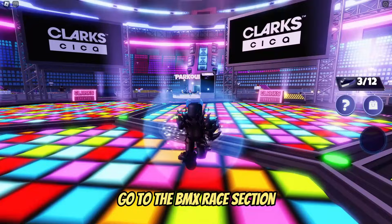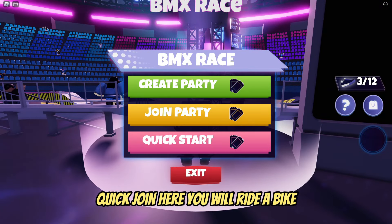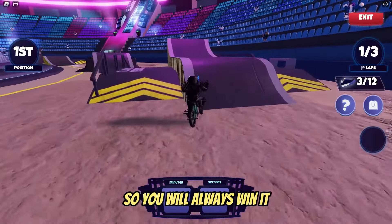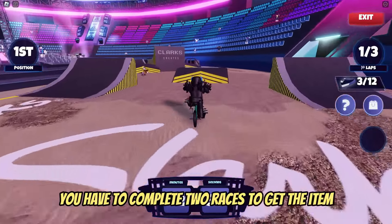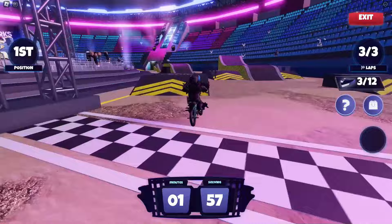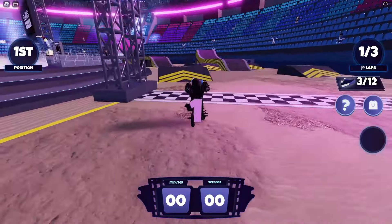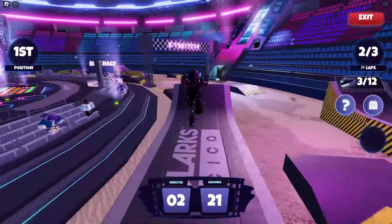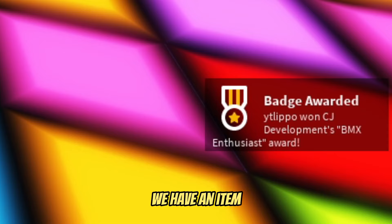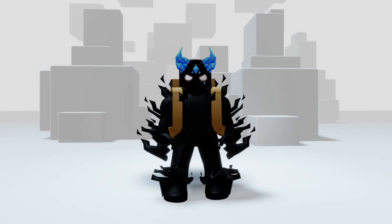For the last third item from this game, go to the BMX race section and click quick join. Here you will ride a bike — you will almost always play the race alone so you will always win. You have to complete two races to get the item. And that's it — you get this crate on your back. It looks cool.